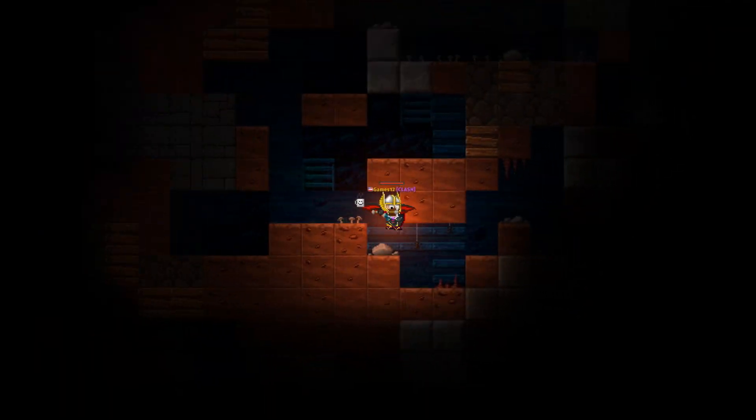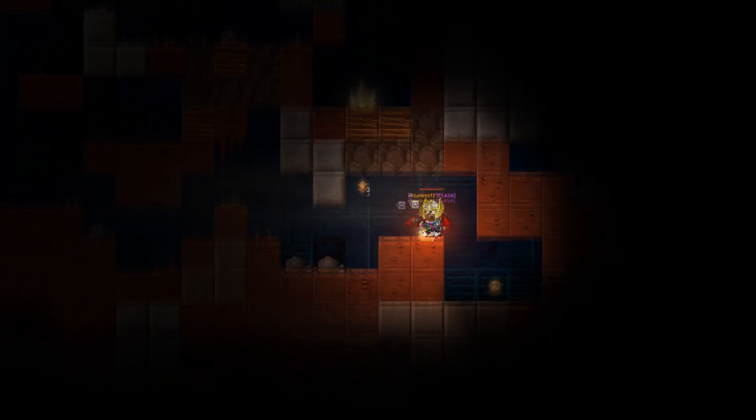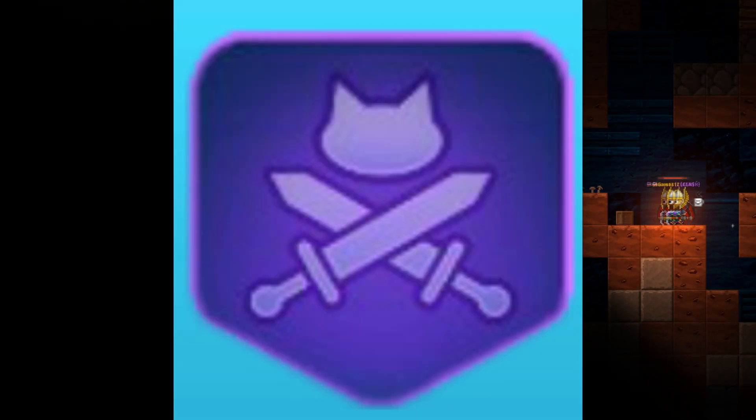The first loadout is the Damage King. This perk loadout deals the maximum amount of damage possible, and because you're limited to a pickaxe that can do at most 120 damage, it can be nice to use the perks. You will need Melee Madness, Here Comes the Pain, and Fierce Companion.